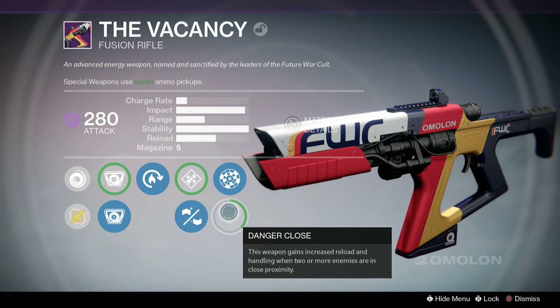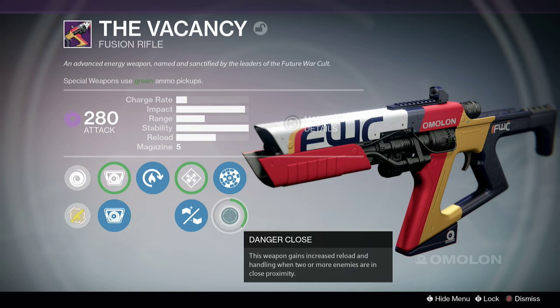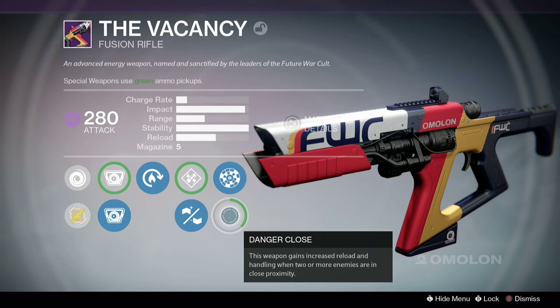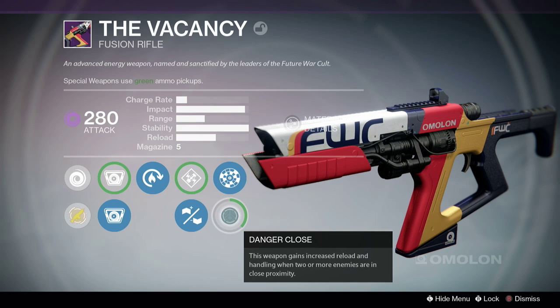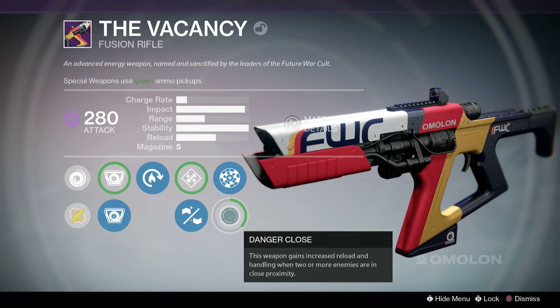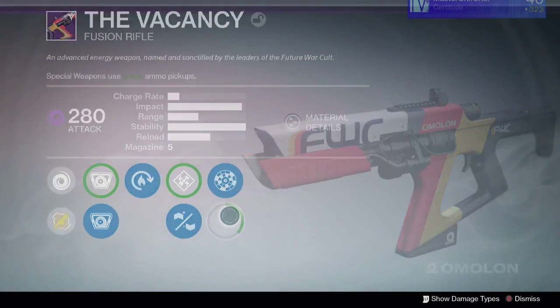Here I have Danger Close — I think it's kind of a silly perk except maybe on shotguns. It grants increased reload and handling when two or more enemies are in close proximity. In Destiny, if two enemies are in close proximity, you're probably going to die before you have a chance to reload — unless you're a shotgun warrior blinking in and out, rushing in and out, confusing the enemy, getting quick kills. For a fusion rifle it's not that useful, so I'm definitely not going to use it.